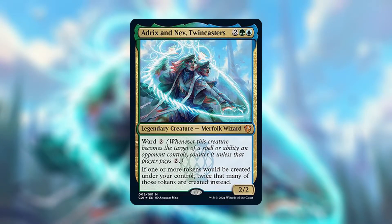Moving on to our weekly card section — we generate a random card through Gatherer and talk about it. This week is actually the first week we got a decent card, and our first commander: Adrix and Nev, Twincasters. It's a 2/2 for two generic, one green, and one blue with Ward 2, and it says if one or more tokens would be created under your control, twice that many tokens are created instead.